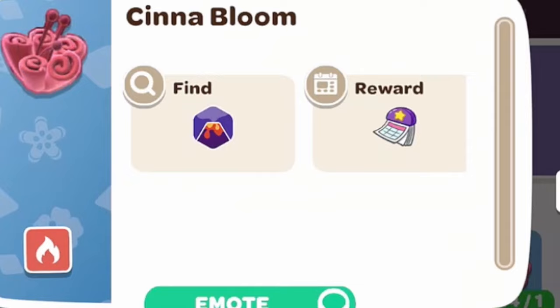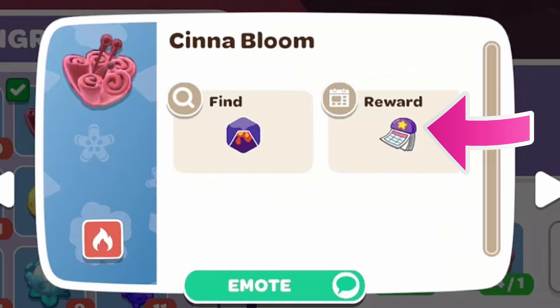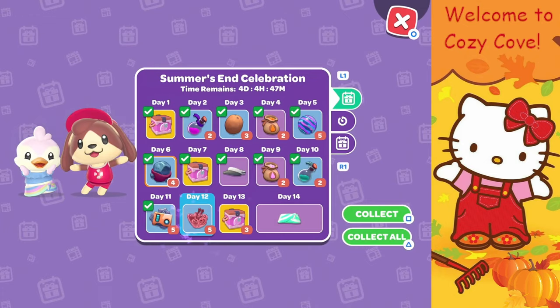First things first, we want to talk about the cinnabloom as a resource. On the ingredient card you can see that the cinnabloom is found in the volcano area. It is also given out as a reward when you log in — you get some daily rewards and sometimes you will receive cinnablooms. I received five cinnablooms for the daily login on day 12.